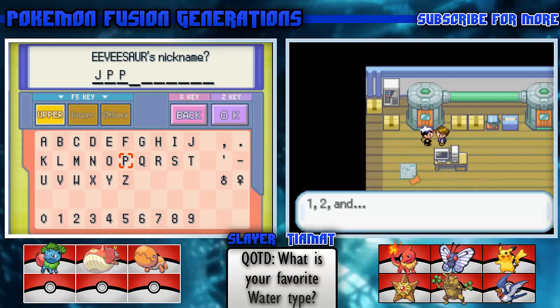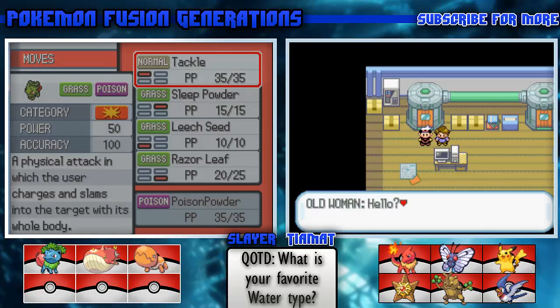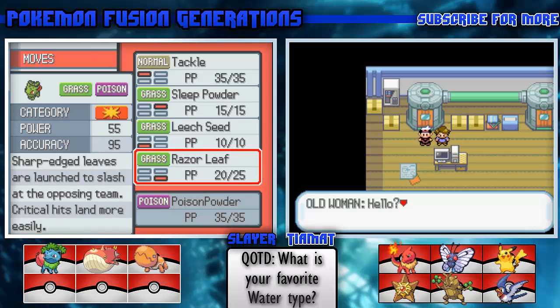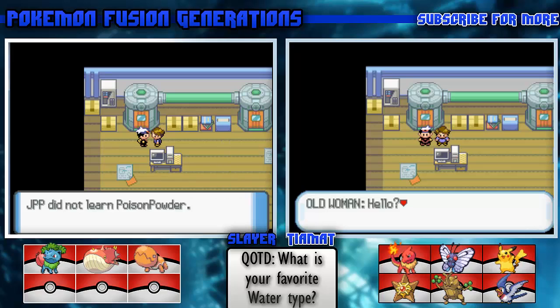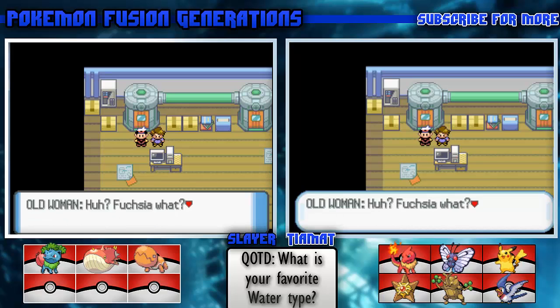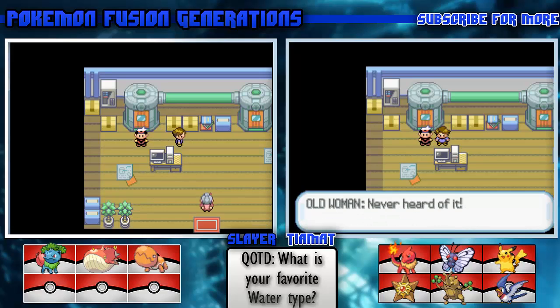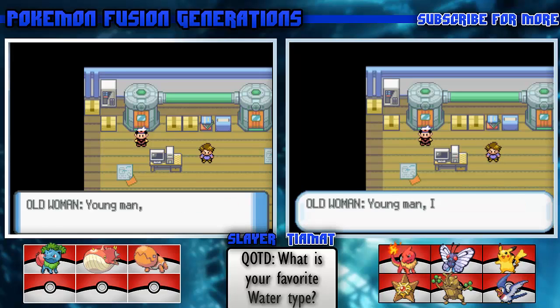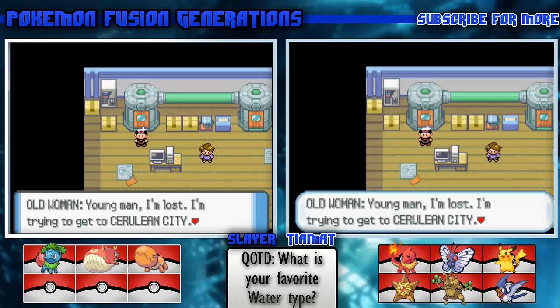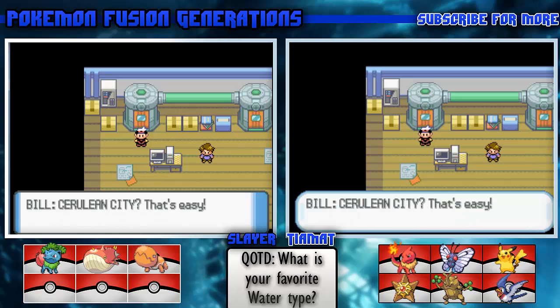An old woman walks in. Bill says he's not offering fusions anymore. The woman says: 'Pokemon fusions? That's why you're here isn't it?' 'Never heard of it.' 'You haven't heard of my fusions?' The old woman says she's lost trying to get to Cerulean City and her husband must be worried sick. Bill says that's easy, excuses himself, and says they'll put an end to the machine after.